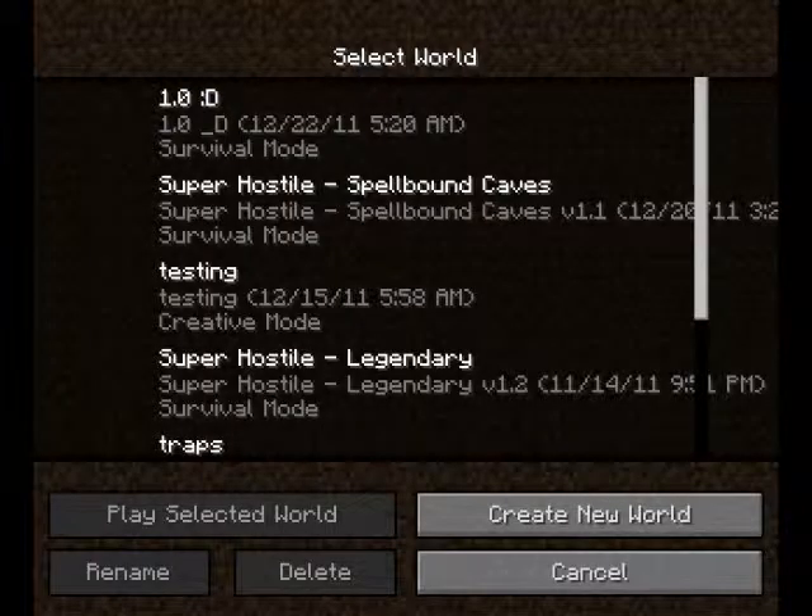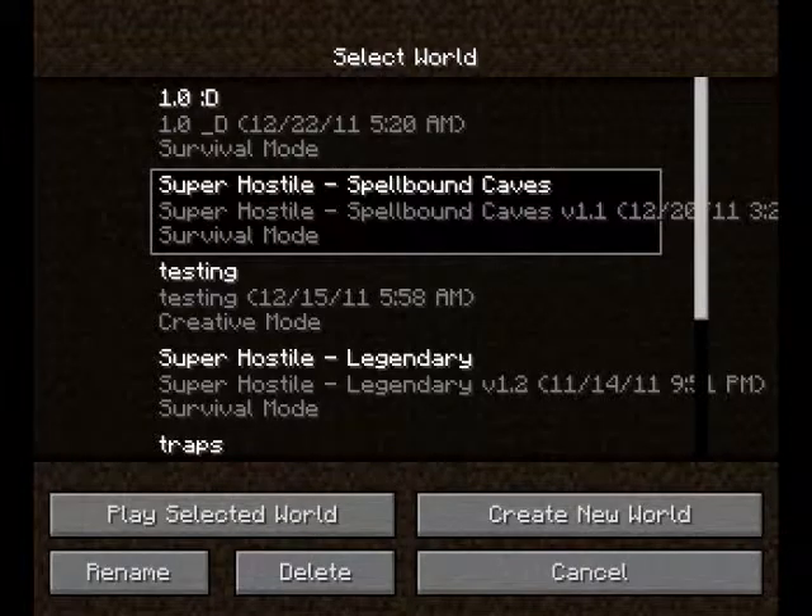Alright, so yeah, I just downloaded the brand new Super Hostile map by Vechs — Spellbound Caves — and I'm going to try it out here for the first time and play on it. So here we go.